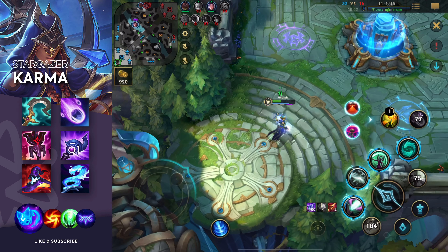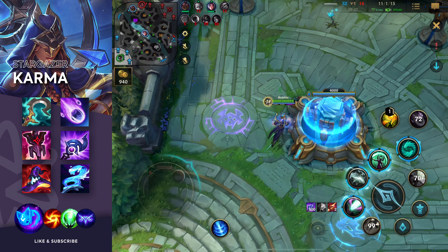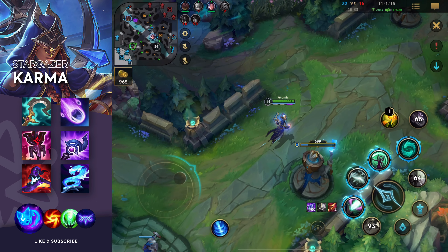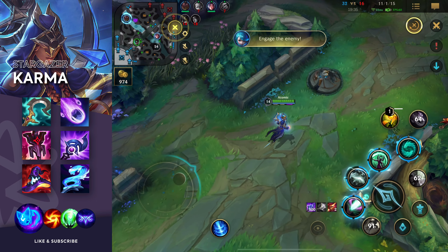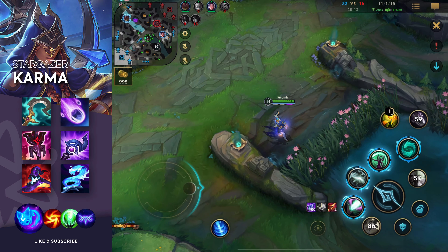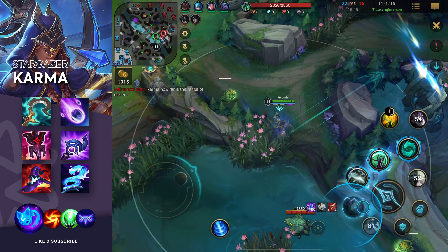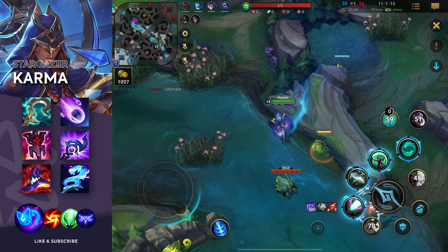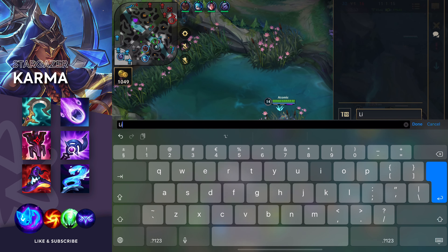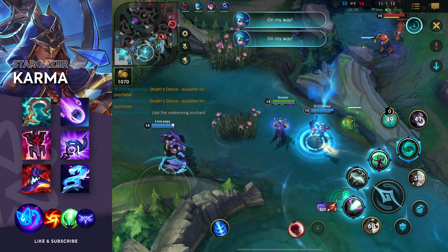I feel like we're in a good position. Malphite is also here, so we should just fight this until Gwen is here. Gwen is behind the Drake, so I think we should just contest this. I'm focusing the Lee Sin — I tried to bind him, which worked. Ultimate, first ability, crazy damage. Two more assists, two more kills.